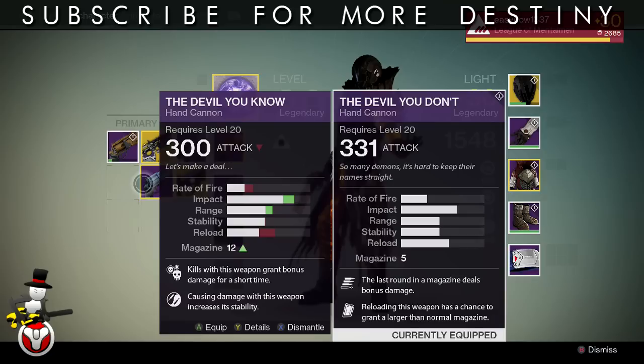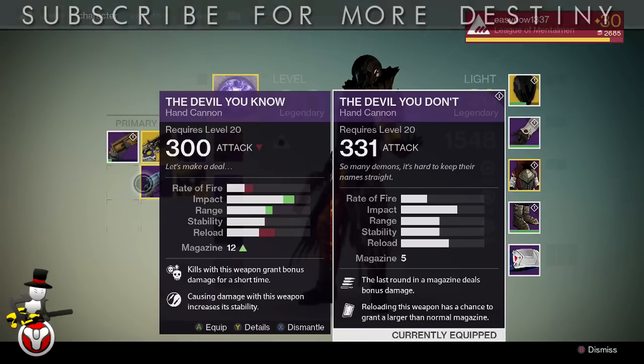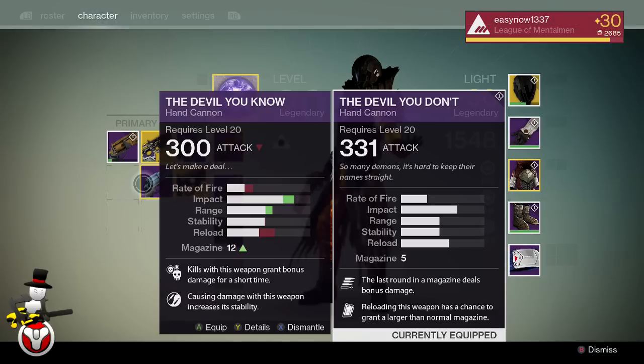The major difference between the two guns is that the Devil You Don't has a 331 attack and the Devil You Know has a 300 attack. Looking at the stats: the rate of fire is better on the Devil You Don't, the impact and range are better on the Devil You Know, the stability is basically the same, and the reload is faster on the newer gun, the Devil You Don't.